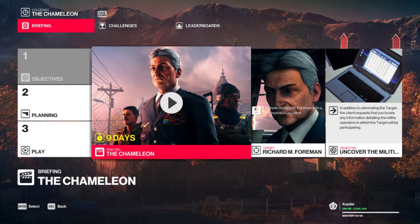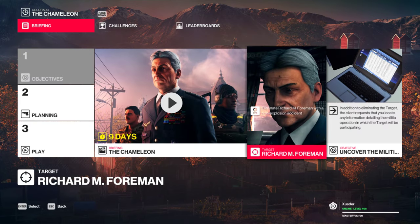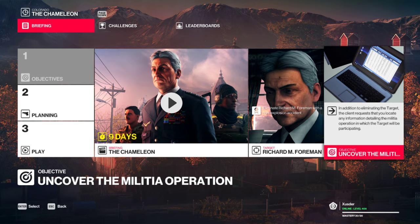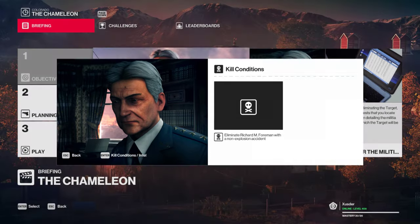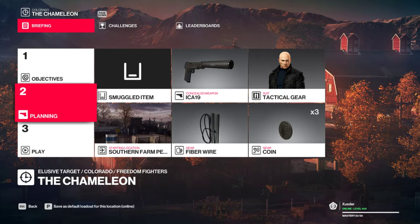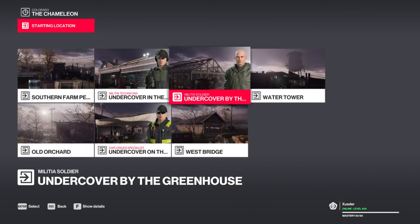Okay, so we have to kill this guy in an accident, but you can't use explosives. It'll probably be either poison or a fall — I'm not sure if poison counts though. And I have to get the whatchamacallit, the plans — uncover the militia operation. All right, cool, got it. Let's find a place to start.